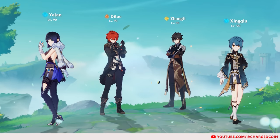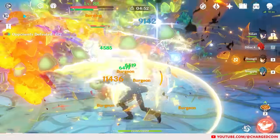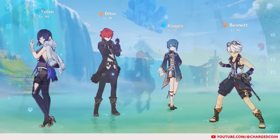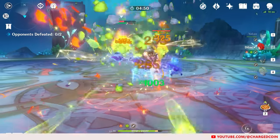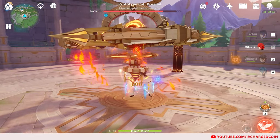Diluc's pros is that he can work well with Yelan and Xingqiu for great Vaporize damage. Moreover, being a Claymore user allows him to destroy rocks easily to obtain ores. Unlike Hu Tao, he can also pair well with Bennett for both the Pyro Resonance and an increase in damage for his attacks. However, that's where Diluc's pros end.